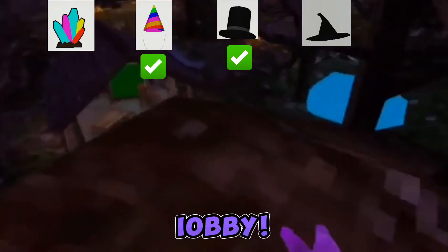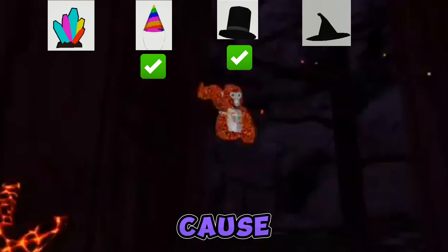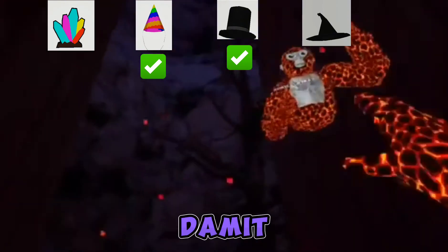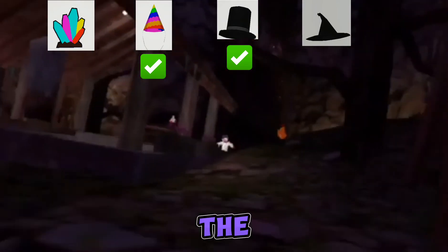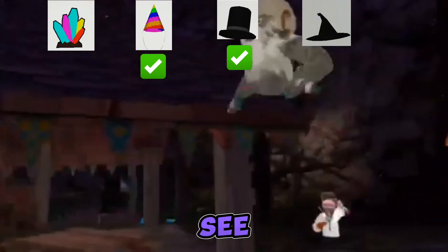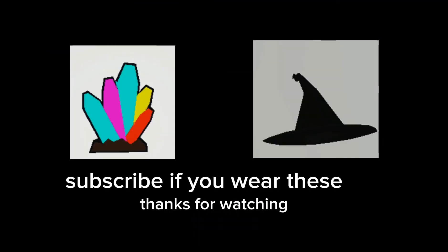Alright, next lobby. Oh wait, do you have cave's badge? No you do not. No, I gotta see it on you - I gotta see it on you. No, you can't just go to the thing and put it on. I gotta see it on you naturally.